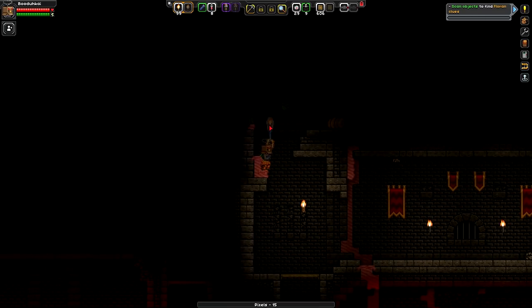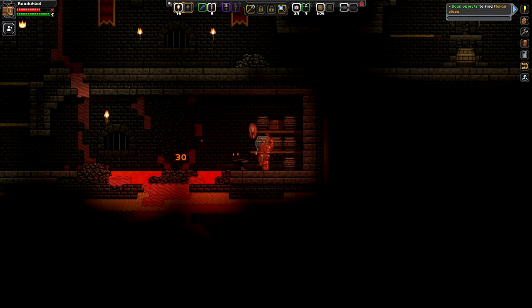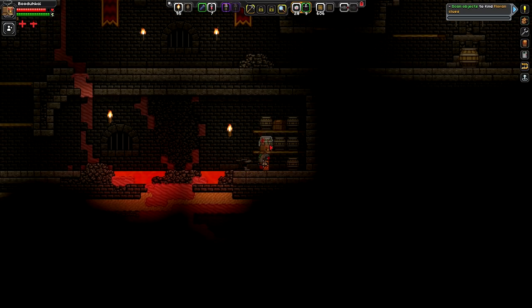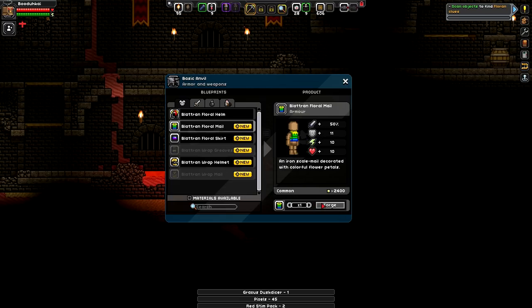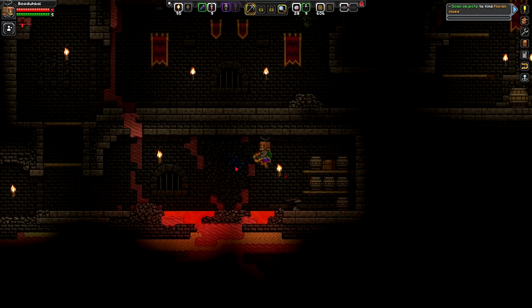It feels like there has been life here, there has been population at one point in time, and it just makes worlds feel cooler - that's my take on dungeon stuff. I just burnt myself, that's not good. Might as well loot all this real quick. Wait - I went back to my ship and I didn't make armor! Can I make some? Oh, spoke too soon - we can make some right here!